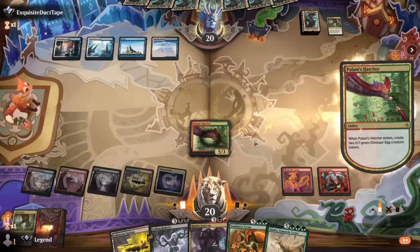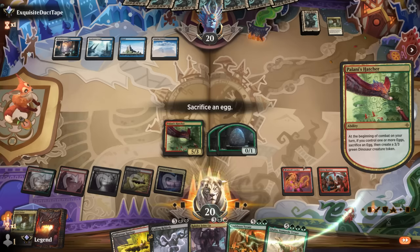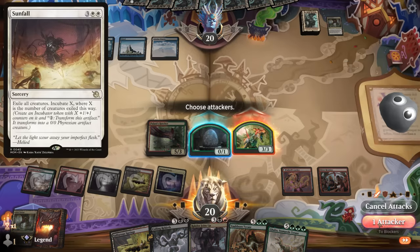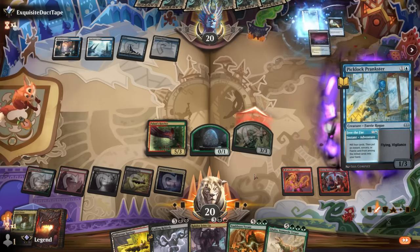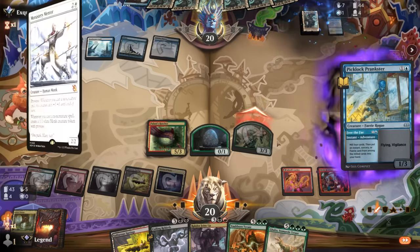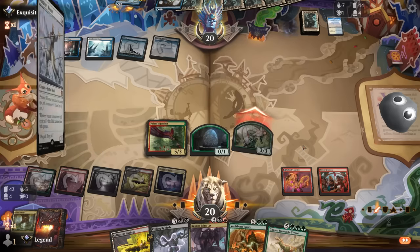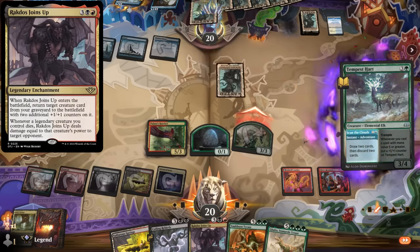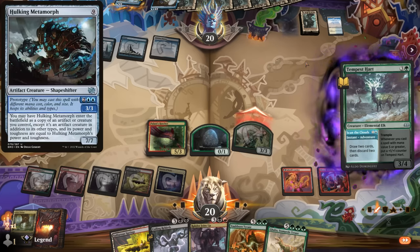If our opponent taps out for Sunfall we can hit them with a reanimation spell. A Prankster is pointing more towards a Monastery Mentor-type deck — or it could be the Abuela's Awakening combo deck with Ragdos Joins Up and Hulking Metamorph, in which case we could just die. Our opponent discards Grand Abolisher, so it does seem more like the Abuela's Awakening combo — not sure how many counter spells they run, but it's more of a combo deck than a control deck.